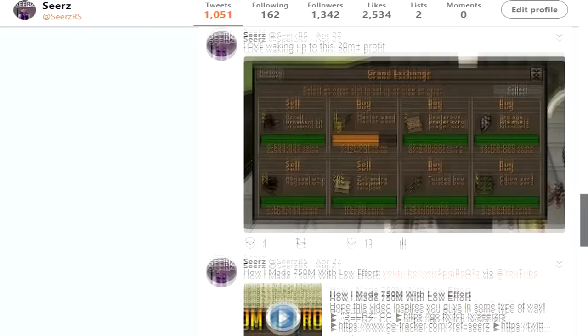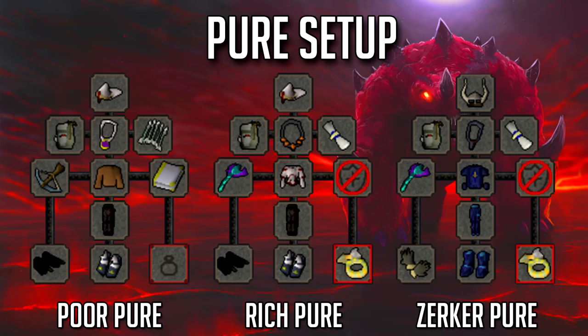Jumping into gear setup, starting with the pure setup first. Looking at the left side, we have the poor pure — he's definitely pretty poor. If I would suggest a gear upgrade, I would definitely go with the blowpipe; it's gonna be better than any other upgrade you could do. Moving on to the rich pure in the middle — he's got the anguish necklace, which is like 16 mil right now, and the imbued archers ring at 4.3 mil. You do not need to spend all this money — it's only gonna help like three to eight percent with accuracy.